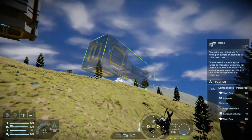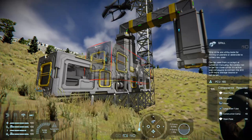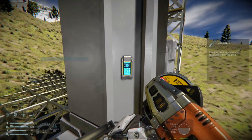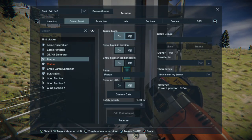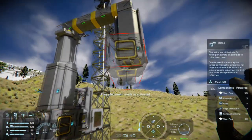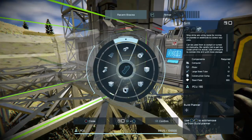Unfortunately if I try to place the drill here it's red — it's sticking into the voxel. So I need to go to the individual block's control panel by pressing X, which goes directly to that block — very useful. I'll press Reverse so the piston starts extending. Once it's extended far enough away, I can place the drill, add it to my build planner, and put the components into production.